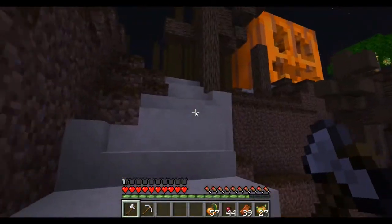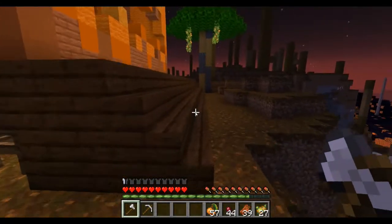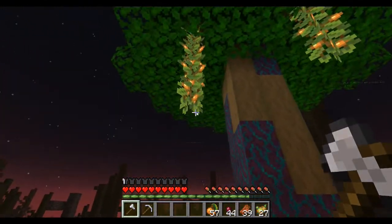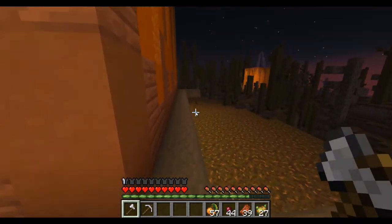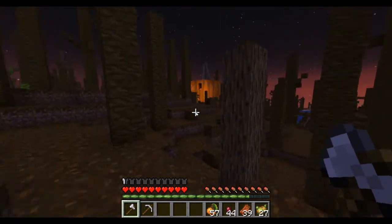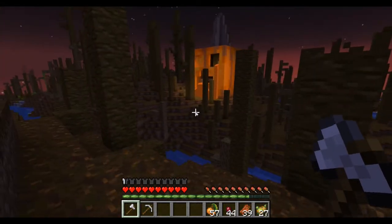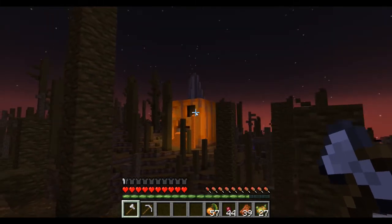Up here leads to a carved pumpkin area. You can see the torch that's inside of it, and the vines are hanging down in here. There's a pumpkin over there - what face is it making? Here's the creeper face it looks like, and then there's the dripstone hat.